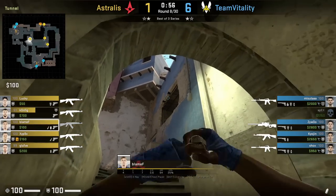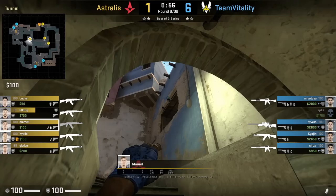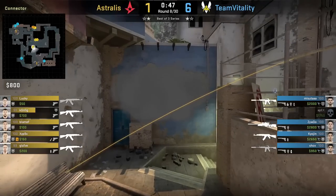Blamef smokes window from underpass: he stands behind this wall, aims at the tip, then left click throw. The smoke lands perfectly and doesn't leave any gaps.